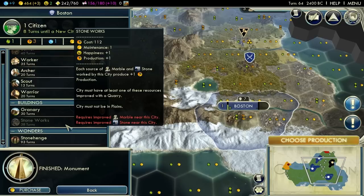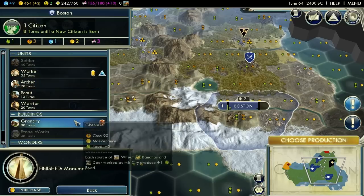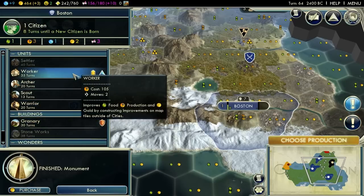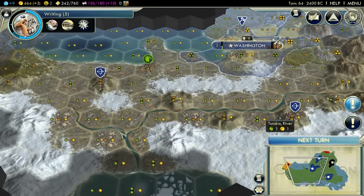Happiness, maintenance, and production. Oh! And more production on the stone itself. Well, let's see. We're gonna need more workers - they're quicker to build in the capital. We'll go for that because I want the Stoneworks there. So that means down here all these would be two-production tiles.